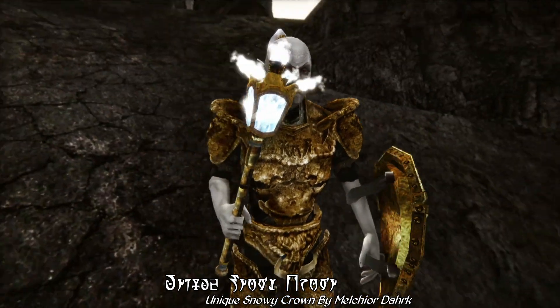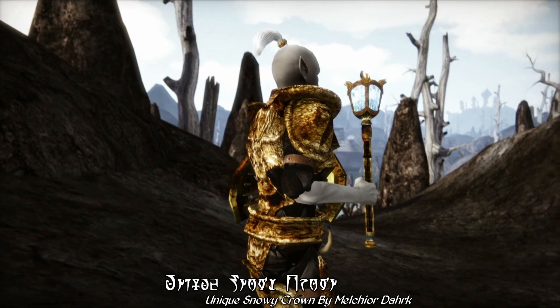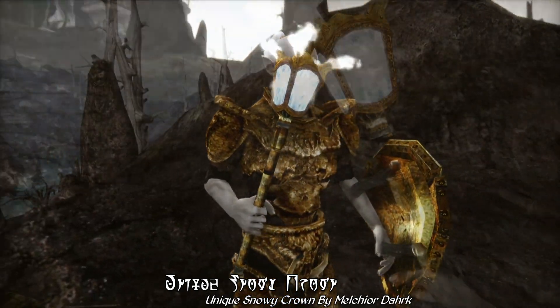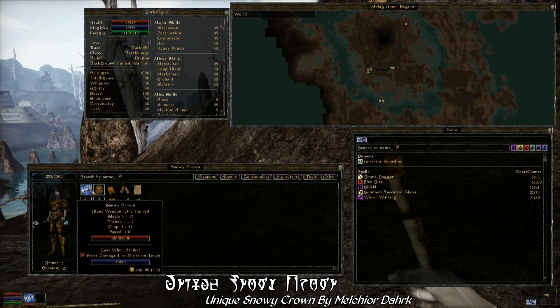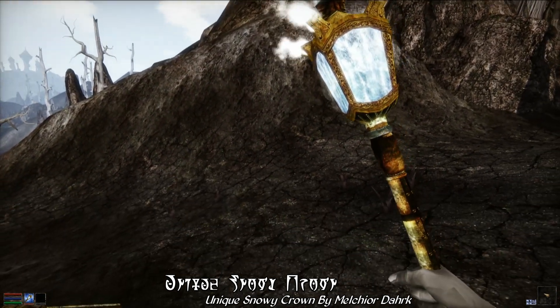Including particle effects that turn on when you ready your weapon for combat, and turn off again when you sheathe it. There's even some new inventory icons, as you can see here. Overall, this just helps to add a bit of variety to the enchanted weapons that you can find in the game.